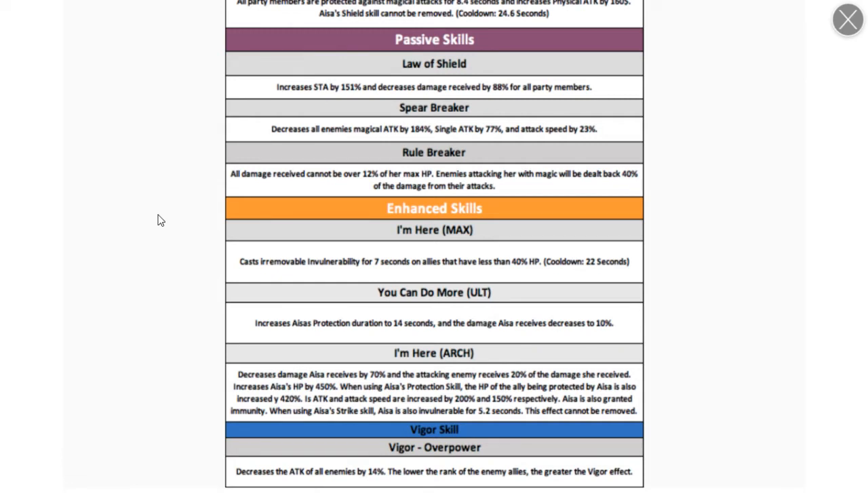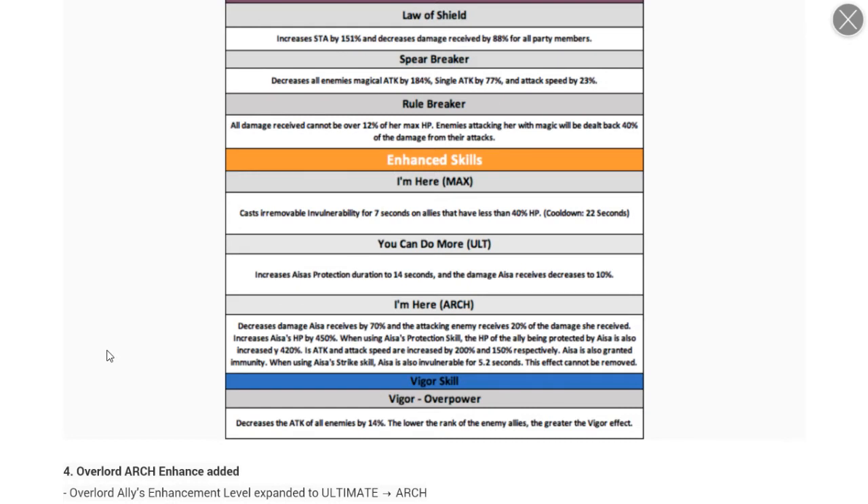Max passive casts an irremovable ability on allies that fall below a certain HP threshold — this could be really good for tower, keeping your whole team from getting one-shot. I might actually build this character. She seems like an interesting version of Chronos. Her ultimate passive increases Aja's protection to 14 seconds. Arc passive decreases all damage Aja receives, and attacking enemies receive additional return damage.